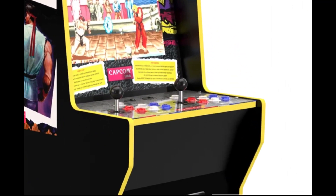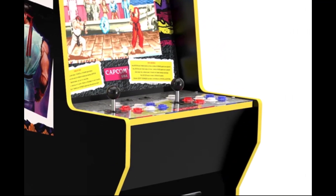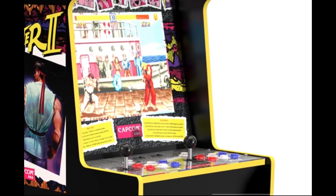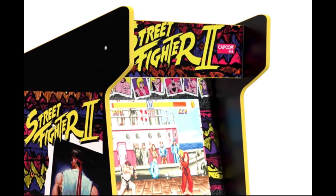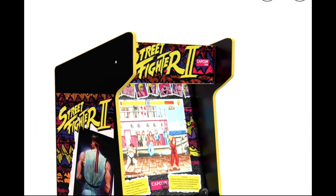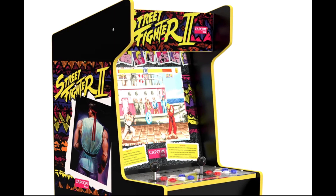You can see this also as another example — the Capcom Legacy cab definitely shows up a lot more with that yellow T-molding. Let's see that continue all the way around. And of course that brings us up to my next complaint. The biggest problem, I think, is the wings — the recessed marquee is really the issue.